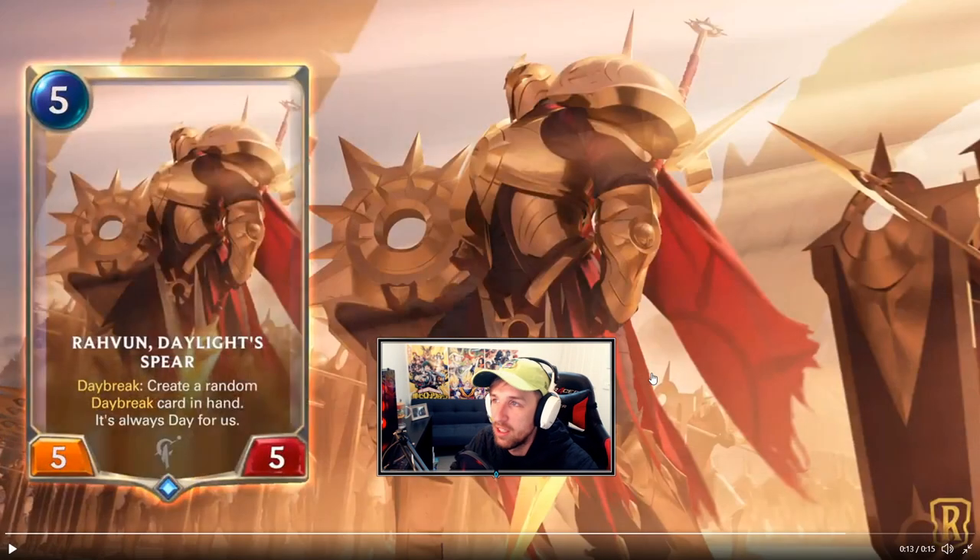Ravun Daylight Spear — it's been a while since you've seen pretty cool unit artwork like this. Daybreak: create a random Daybreak card in hand. 'It's always day for us' — some sort of flavor text.